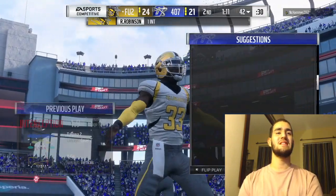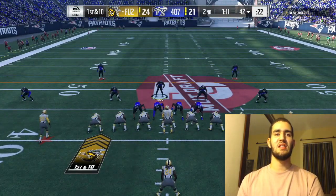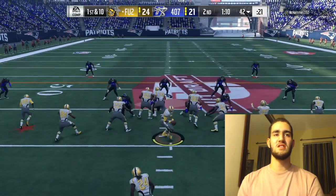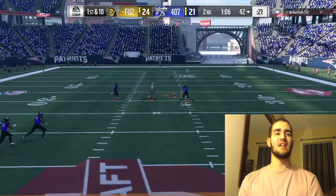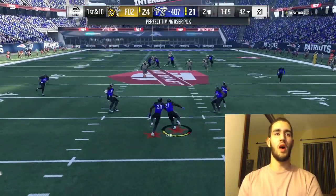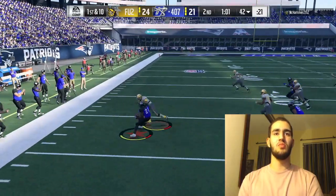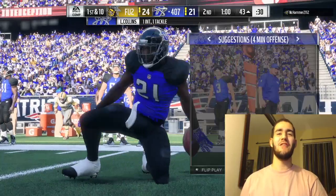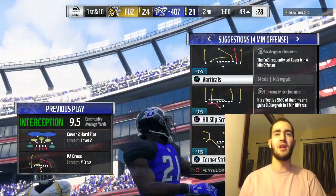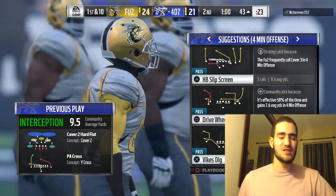He's at the 42-yard line but I trust my defense. He runs a play action — Landon Collins comes out of nowhere with the tackle. He runs with Cam Nguyen again. Landon Collins with the pick right there — 43 yards from the touchdown, basically a free first down. Let's get this touchdown on this drive.